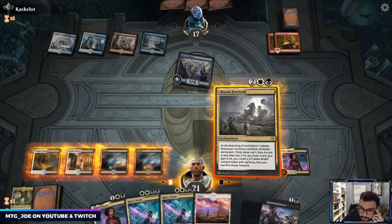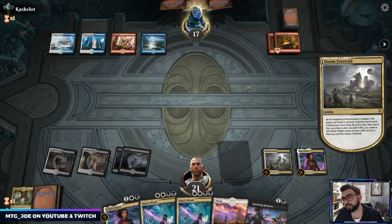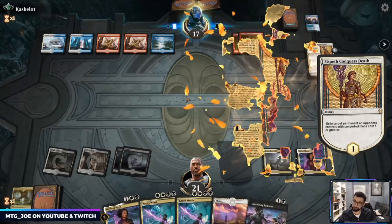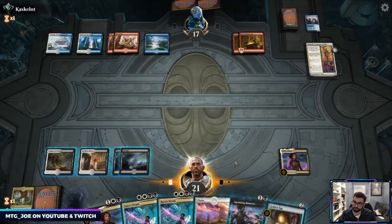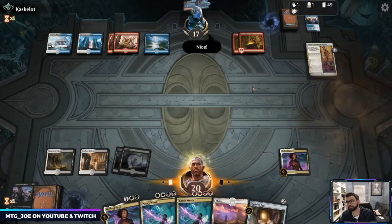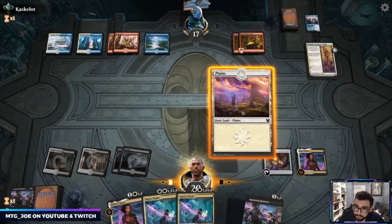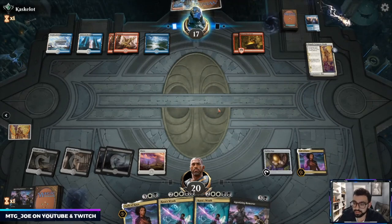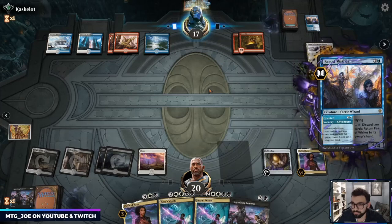I think we just start getting this going — they're likely going to sack the Fey. Keeping Fires around is important for them. They got Elspeth Conquers Death. My other thought was Agonizing Remorse — let's see what's in the opponent's hand. I should have taken that out of the graveyard — I'm playing bad now. We have another Agonizing Remorse for the following turn and we can get Fey of Wishes out of the graveyard. This could be Nicobolas.